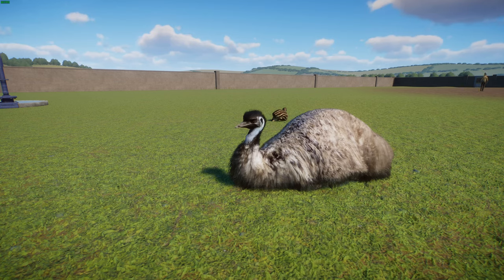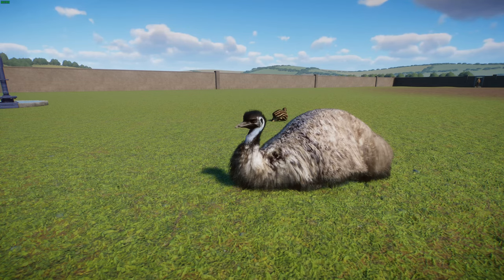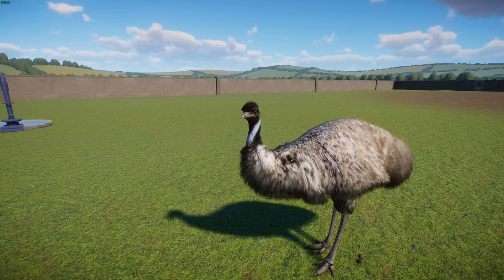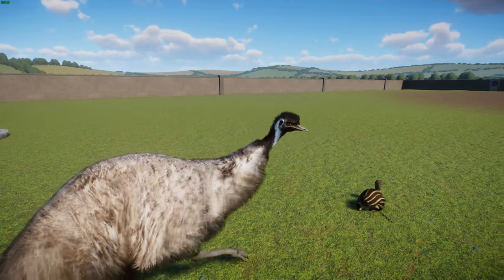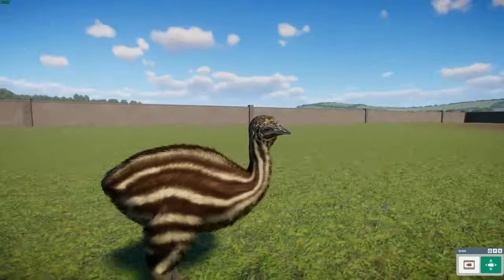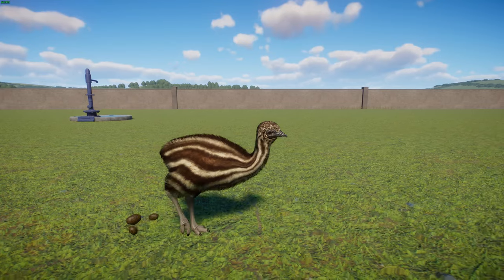Breeding takes place during May and June, and fighting among females for a mate is common. Like other ratites — kiwis and ostriches — the female is the larger one and competes for males. The male will incubate the eggs, hardly eating or drinking and losing a lot of weight in the process. After about eight weeks the eggs hatch, and the father nurtures the young — taking them under his wing, so to speak.